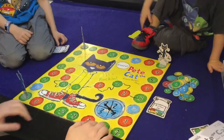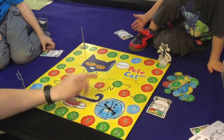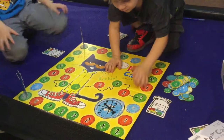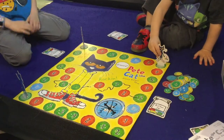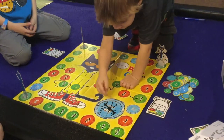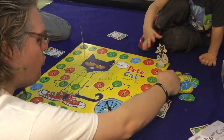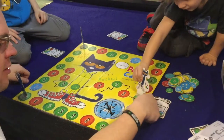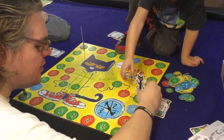So what Luke is gonna do is spin this spinner and then move his cat clockwise that many spaces. Luke, can you spin it? Oh wait, I said Luke — I meant Sean. Oh, so you're gonna do four spaces.